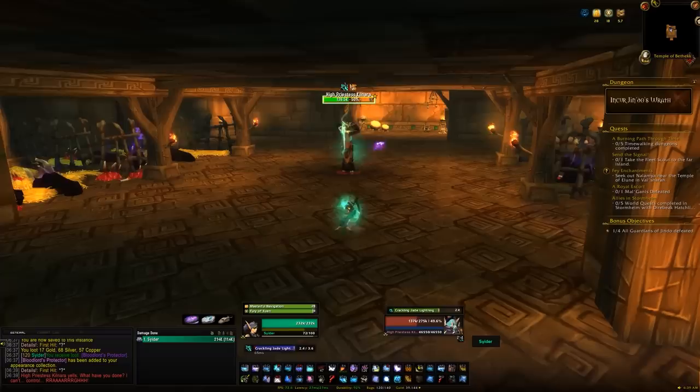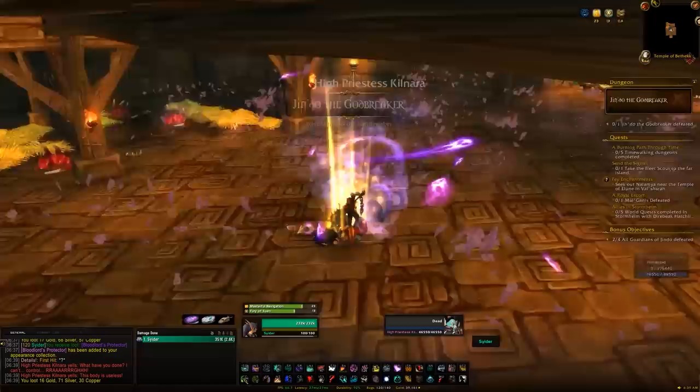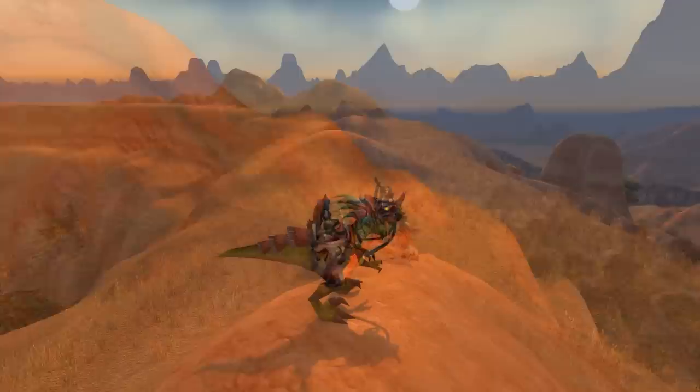You don't need to do any other prior bosses to reach these two bosses — you can just head straight to them, kill them, and get your chance at the mount. Both of these mounts are reference mounts to the old Swift Zulian Tiger and the Swift Razzashi Raptor from the old version of Zul'Gurub, which was a raid.